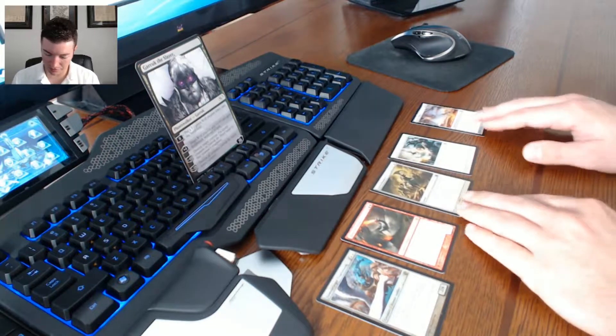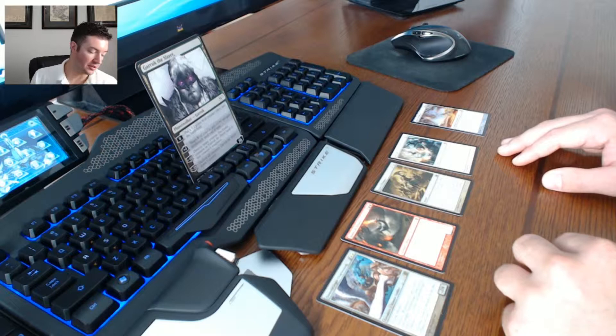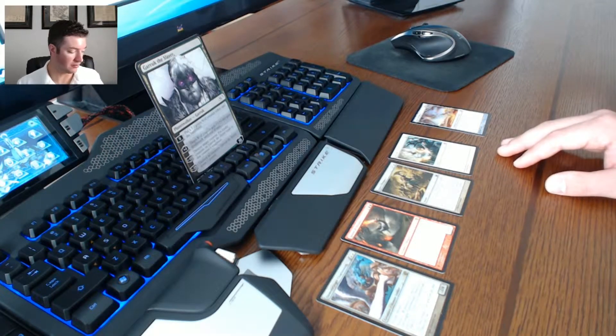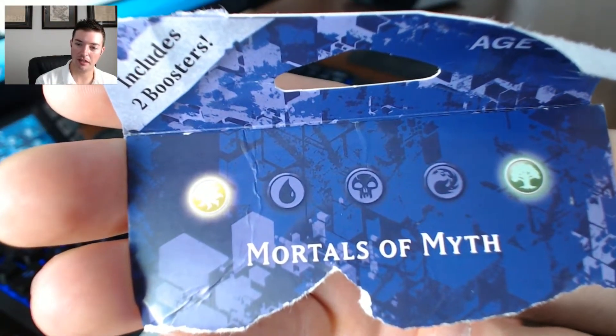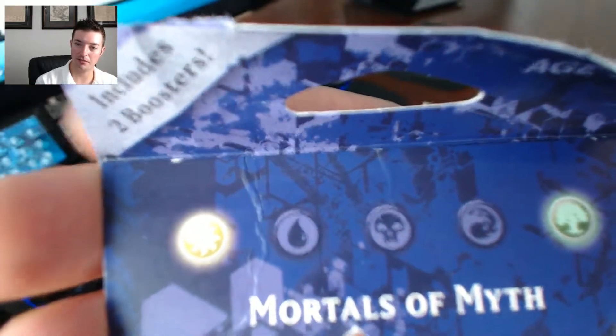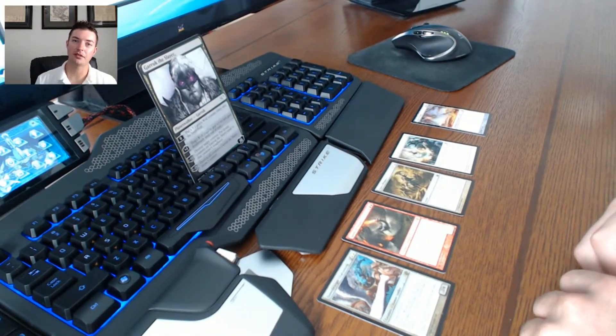Four rares and two foils from that — not bad. So yeah, that was the Journey into Nyx intro deck Mortals of Myth: green-white token spam, heroic spam, strive spam — just typical green-white spam right there. Thanks guys for watching and I'll see you next video.